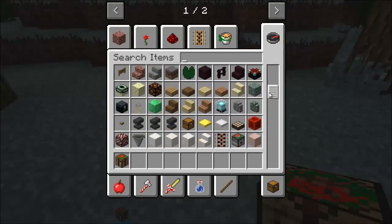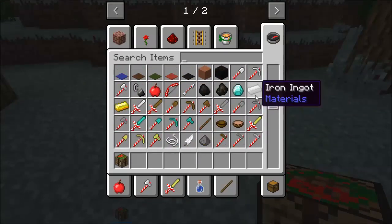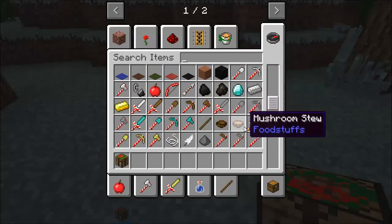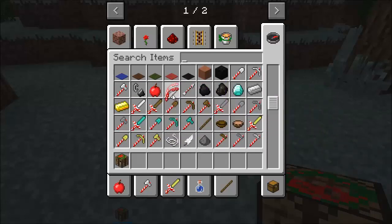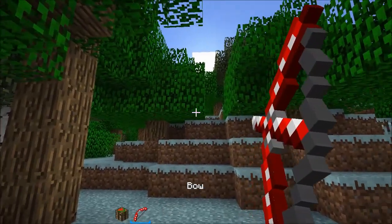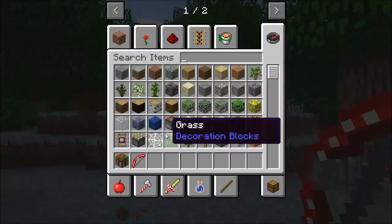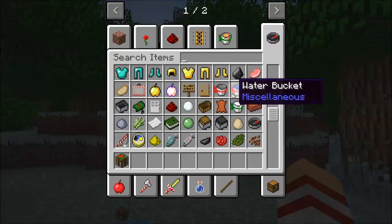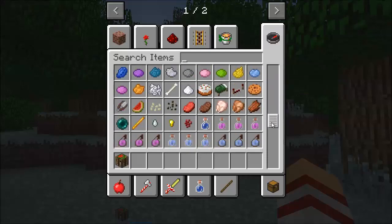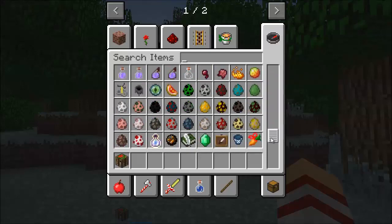We also have a jukebox, dispenser, and a whole bunch of Christmas tools. Everything here has a peppermint stick design on it. Even the bow has been re-textured — oh yeah, that looks so sweet, just look at that. We have a whole bunch of re-textured items. Buckets have been re-textured, the cake, the bed. This is so neat.